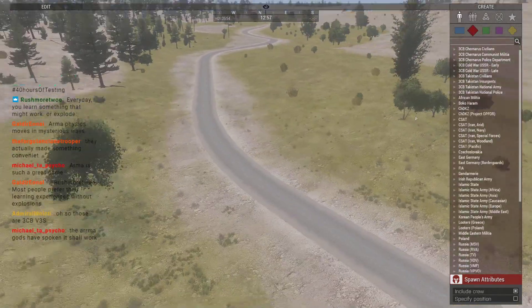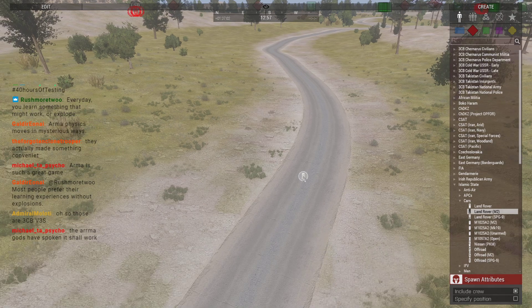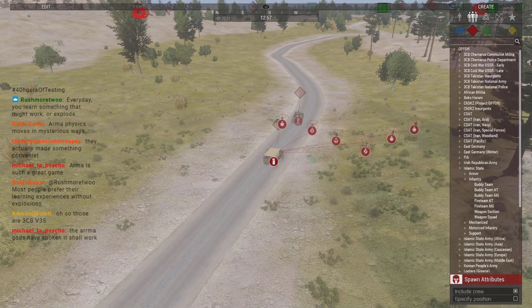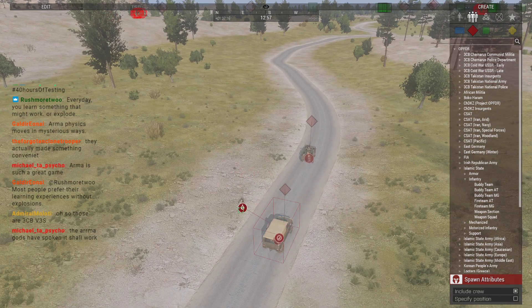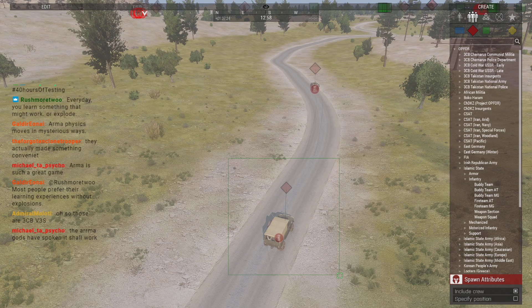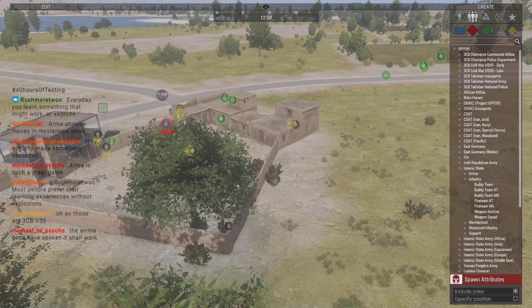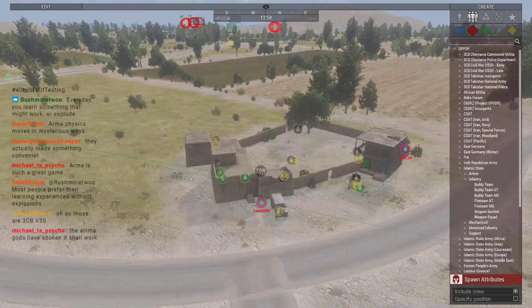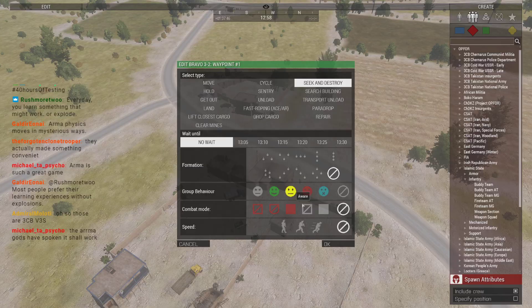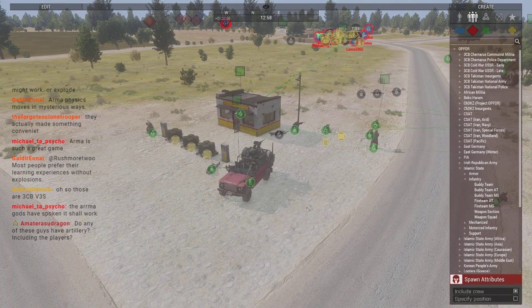Alright, we're gonna have the Islamic State guys start to encroach on that position. Let's get an M2 Land Rover and an MT1, and get them loaded in this Vic. We're going to start putting pressure on that Alamo position. I'm going to have these groups also start coming up to do seek and destroy. So they're 3CB V3Ss — I guess 3CB does have that feature, the more you know.